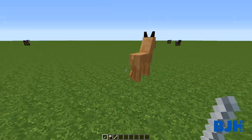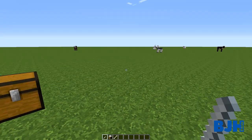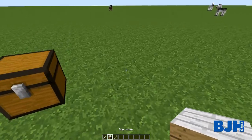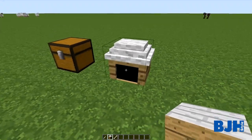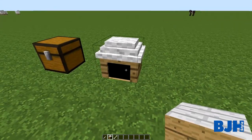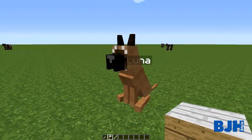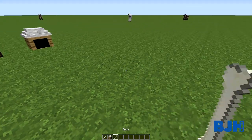We have another item in my bar - you can see it's a dog house. If I place this, you can see it's a really nice, cozy dog house model.